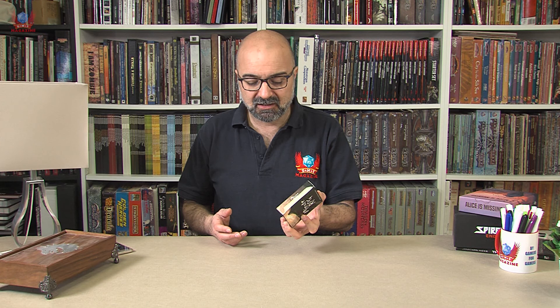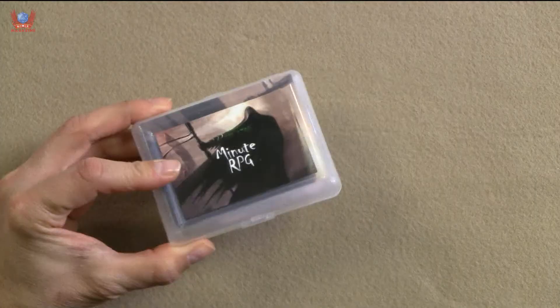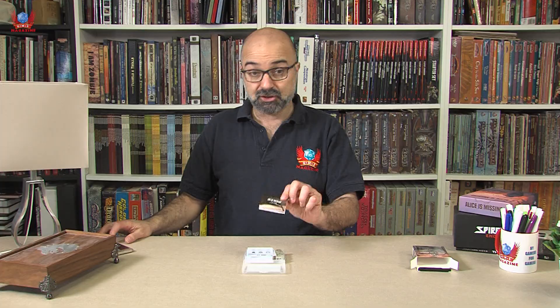This thing was crowdfunded quite successfully a while ago. I think it's still available, and I believe it costs about $30, give or take. It comes in a little, very nifty little plastic box, and inside we get the rules, which is just a little booklet on two sides, even though you can find more rules — in fact, the full rules — at MinuteRPG.com, but this is what comes with the game itself. I'll take a look at them in depth in a minute.